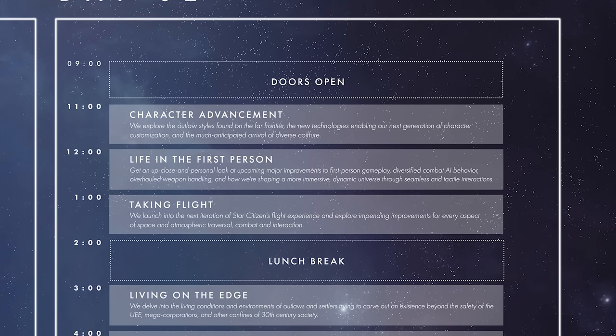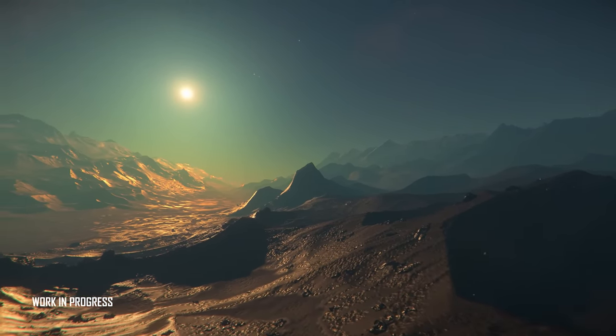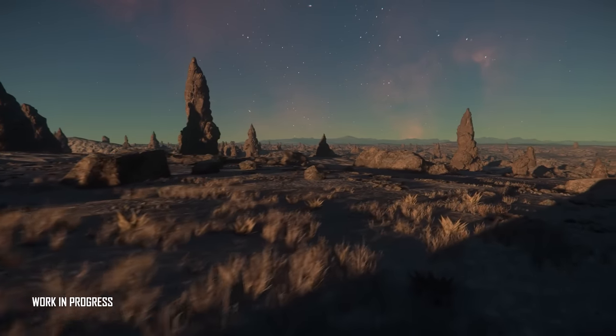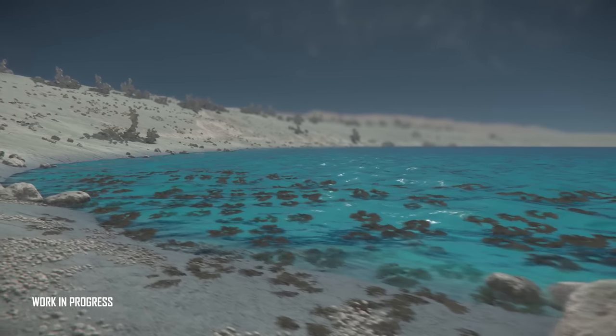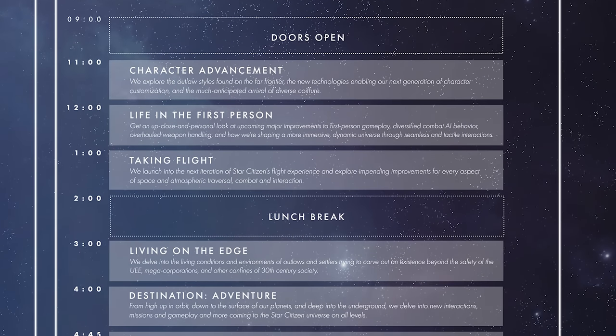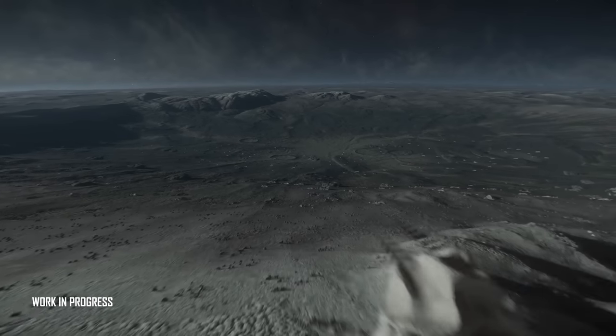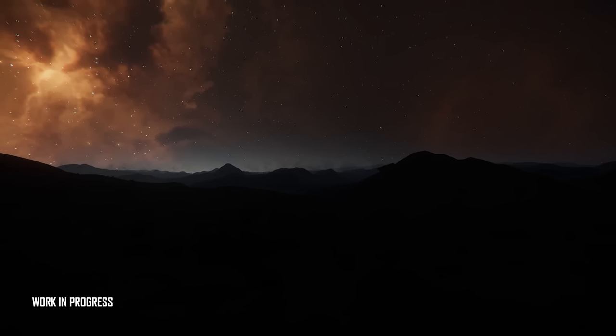At 7pm UTC: Life in the First Person. Getting an up-close and personal look at upcoming major improvements to first-person gameplay, diversified combat AI behavior, overhauled weapon handling, and how we're shaping a more immersive dynamic universe through seamless and tactile interactions. I'm hoping we see some vandal combat, and I like the term tactile interaction — I want to be running around the universe interacting with things and feel like it's living and breathing with NPCs doing the same. At 8pm UTC: Taking Flight. We launch into the next iteration of Star Citizen's flight experience and explore impending improvements for every aspect of space and atmospheric travel, combat, and interaction. This sounds like it's going to be a mixture of master modes and how all the systems feed into each other for the resource management system, all the improvements they've got planned for ship flight and combat.